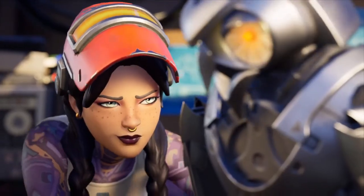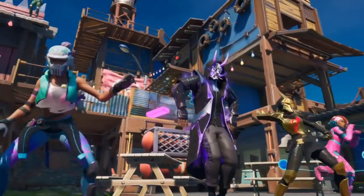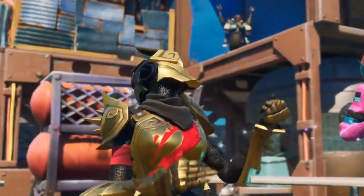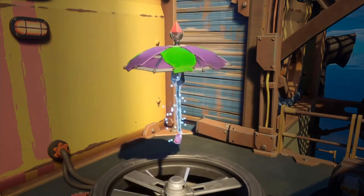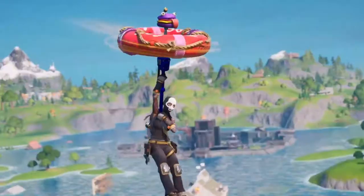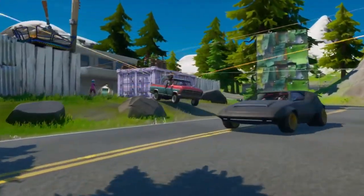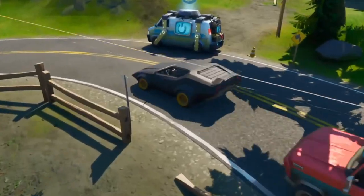Then there's Jules, Master Engineer, with her incredible creations. Explore the Fortilla to meet everyone in our crew. Plus, check out the Builder Brella — with the Battle Pass, you can design your own. By the end of the season, it'll be uniquely yours. Throughout your adventure, there'll be new areas to explore, new ways to get around, and hot new surprises.